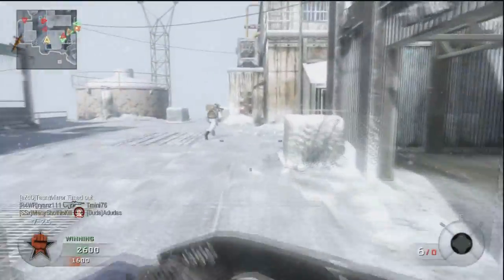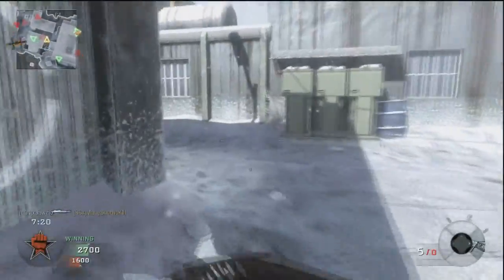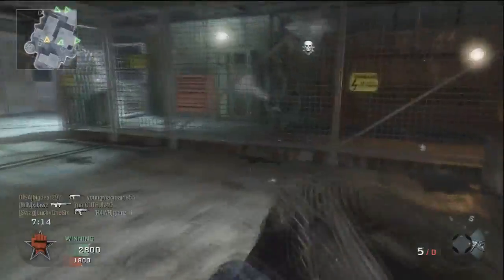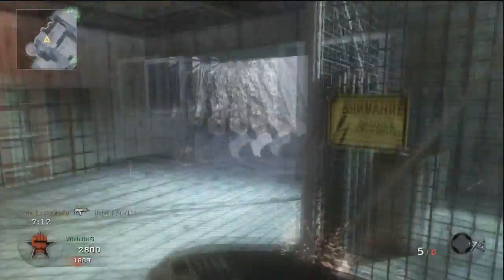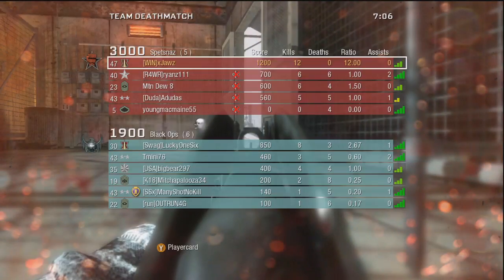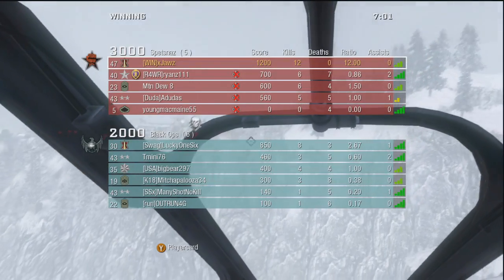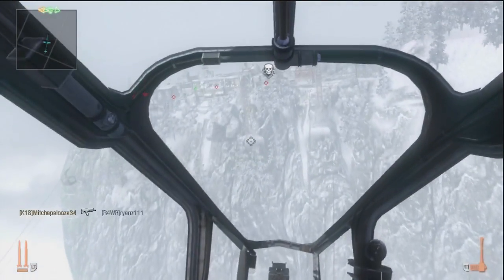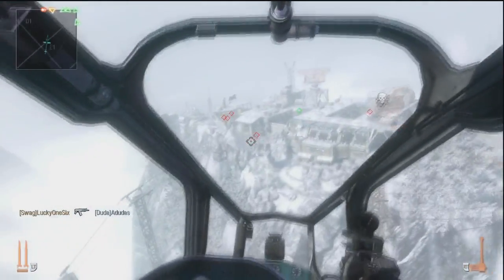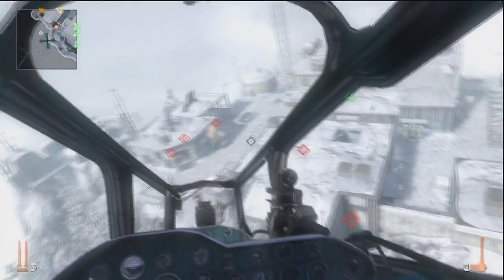I'd say the Spaz-12 is the best out of all the shotguns. They're usable — I definitely agree that they are a usable part of the game and they're not terrible as I first thought they were. But the question is, are they a viable part of the game? Do they stack up in certain situations against things like submachine guns or assault rifles? And the answer is, I don't think so — it's just below what would be considered viable. The submachine guns will actually fare better in those really close quarters combat situations, unless of course you get lucky with an Olympia and get an instant kill.